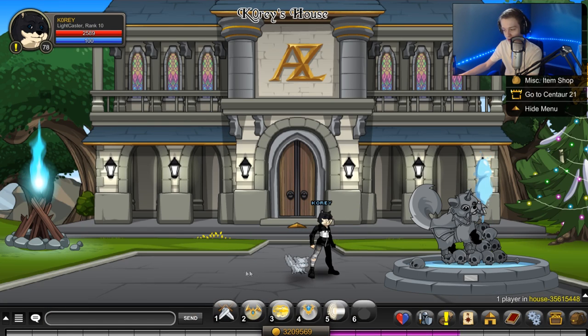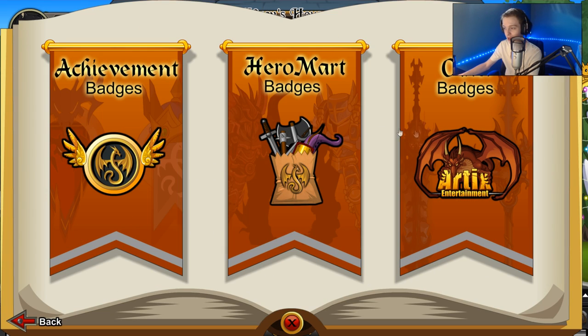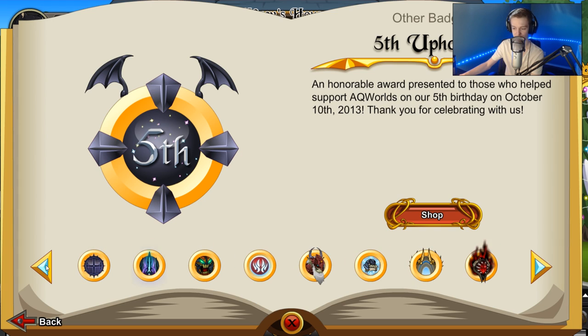Gonna invite to a group. Okay, so let's check out the brand new package. It's in badges, other badges — scroll over here. Now of course the lower tier one is $10. I'll show that one first and then the higher tier one for 12 months.